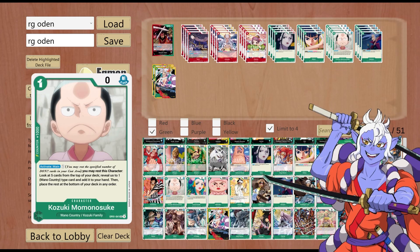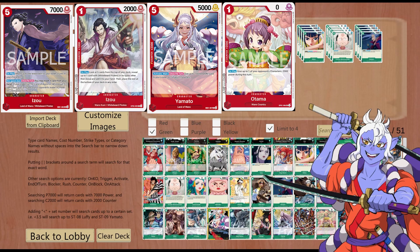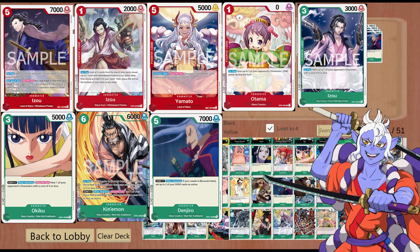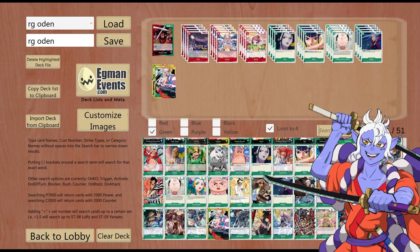On to Momonosuke. This is our 1 cost, 0 power, Slash, counter plus 1000. Activate main: rest 1 Don, you may rest this character, look at the top 5 cards of your deck, reveal up to 1 Wano Country type card and add it to your hand, then place the rest on the bottom in any order. This grabs anything — it doesn't say a specific color. Wano Country and Land of Wano. So that's your Izo's, Yamato's, Otama's, green Izo's, Okiku's, Kinemon's, Denjiro's, Yamato's — it grabs everything. This card is mandatory 4-of, no question.